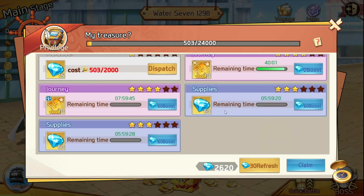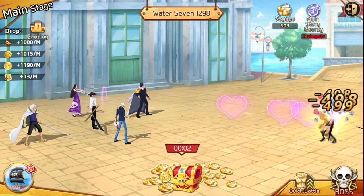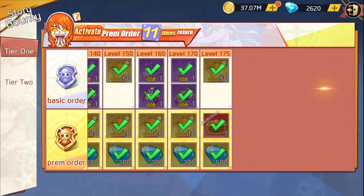You can stack voyage gems up to around 500 to 700 gems when you log back on at the end of a five-hour period. That's definitely one of the best ways to get gems as a free-to-play player.